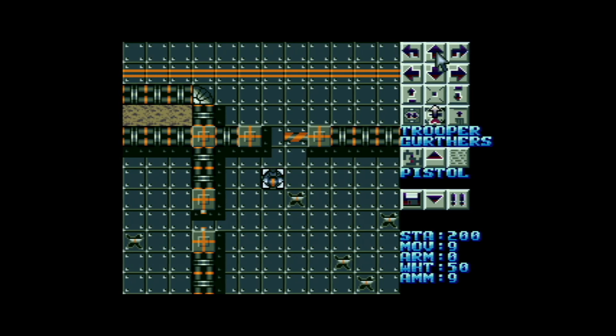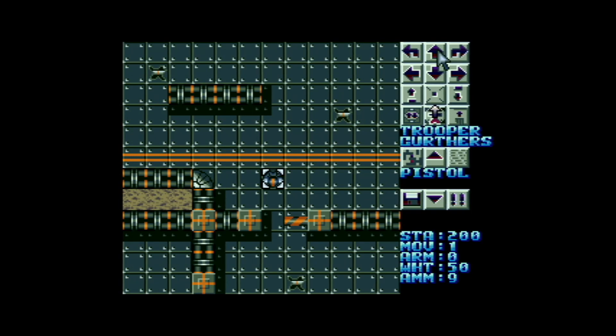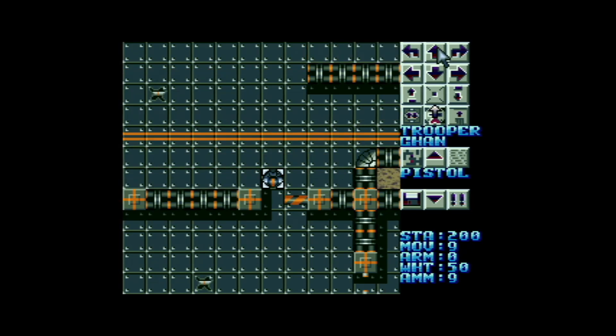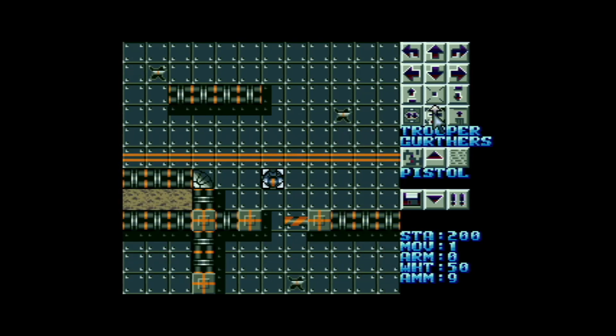I've shot that door open, and now I can move Trooper Curtis through, heading towards the fuel drums — he's only got one movement point left. So I'm then going to switch to Trooper Chan. He's got 22 movement points. I'm going to select that and do a snap. That is now open, and we're going to move him through. Trooper Curtis has one movement point left, so I'm going to end the turn on that.